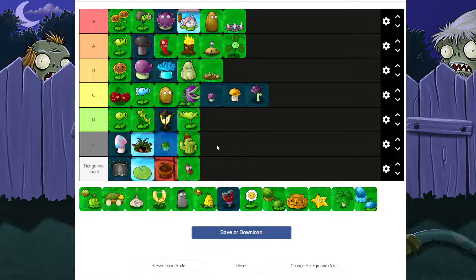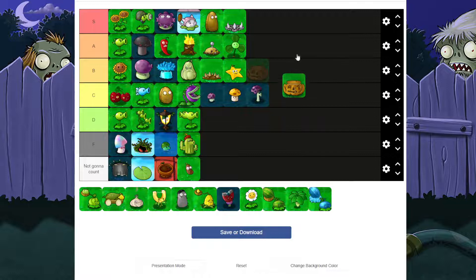Split Pea is D — it's cool because it helps defeat zombies in the back, but you already have Fume Shroom's upgrade for that. Star Fruit is B — I like Star Fruit because it shoots in five directions. Fume Shroom's upgrade shoots in eight and this shoots in five, and it shoots pretty far. It even shoots backwards, which is crazy.